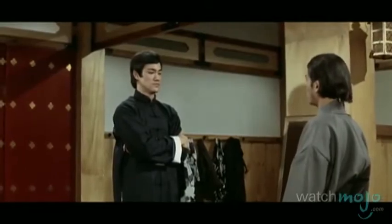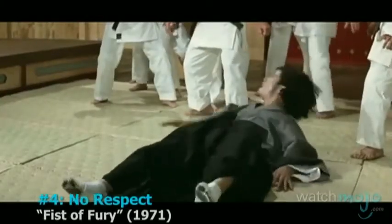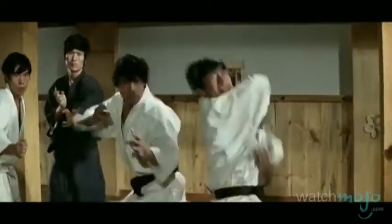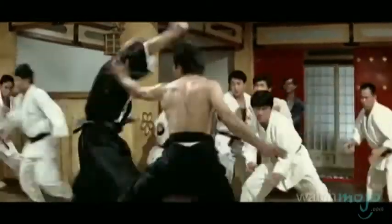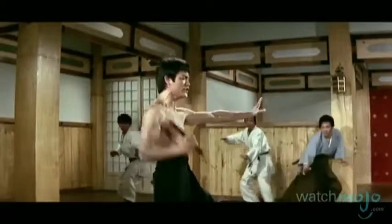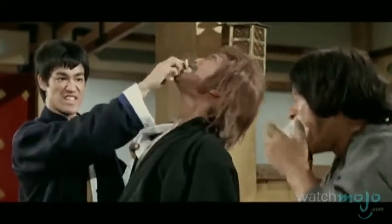Number 4: No Respect, Fist of Fury. This is the fight that helped transition Hong Kong action flicks from swordplay to barehanded fighting. With Lee's dead master mocked by a rival school, he shows up on their doorstep to teach them respect. This ballsy move pays off as he takes on the whole dojo single-handedly. Of course, he has to do this topless, while creating a human hurricane, laying the beat down with nunchucks, and ultimately making them eat their own words. This time you're eating paper — the next time it's gonna be glass.